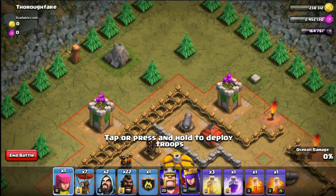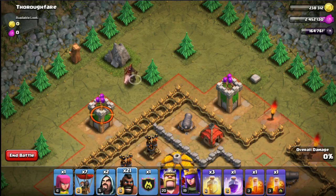So here we are in Thoroughfare, the goblin village. You'll remember the bottom of the left pine tree and the left grass edge of the top pine tree — that's roughly the area between those. If we drop a hog or a balloon between those two areas, it will go to the cannon. So firstly, I'll select a hog and place it to the left of the left pine tree to see where it goes.